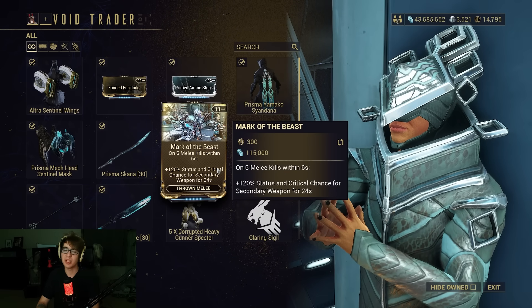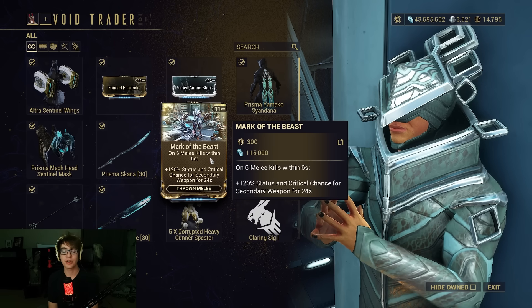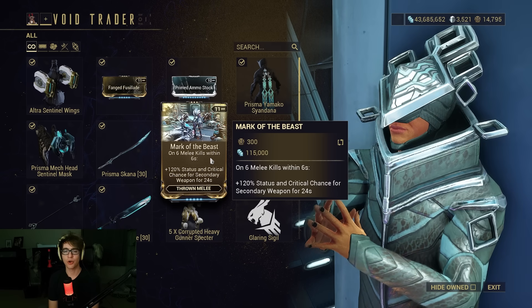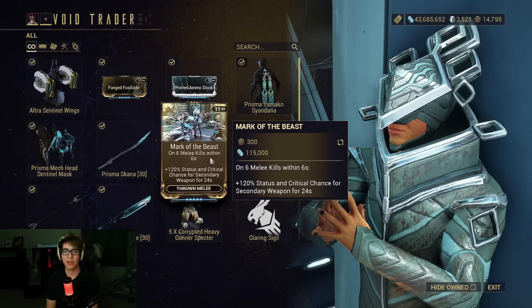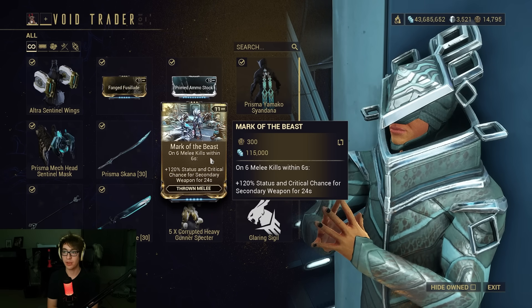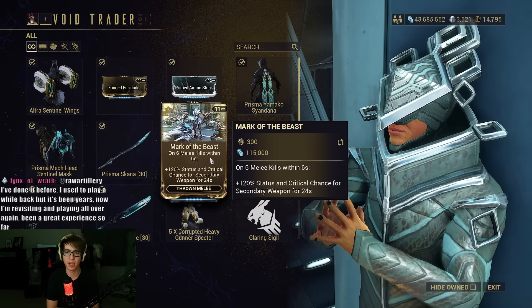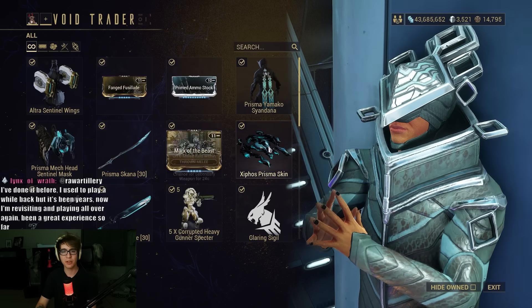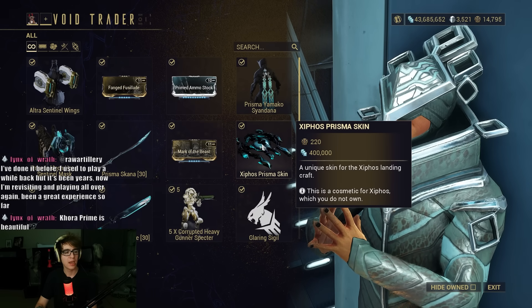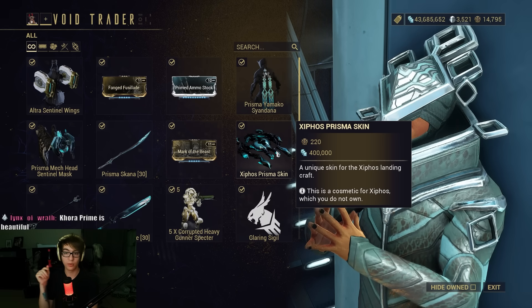We have Mark of the Beast, which is an interesting mod — on six melee kills within six seconds, status and critical chance for secondary weapons increases for 24 seconds. So it's a mod where you nuke people with melee, throw it on your secondary, and kill everyone with that. It's probably not great for a combo build for melee, but good for a non-combo build — throw it on a glaive or the Wolf Sledge for thrown melee.